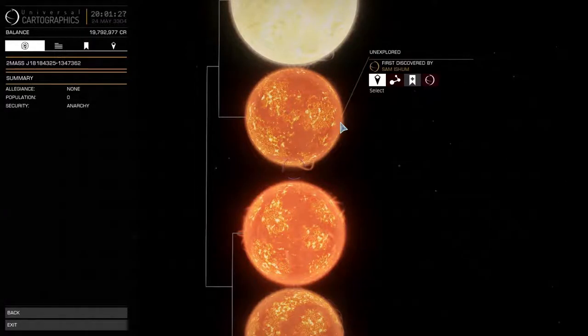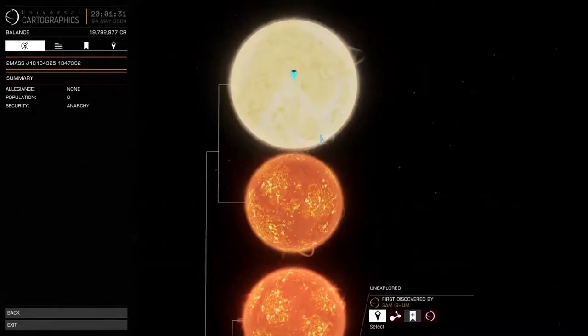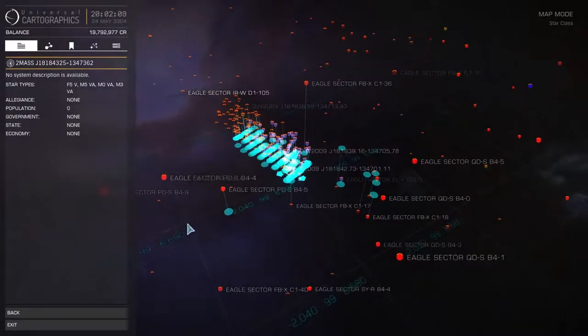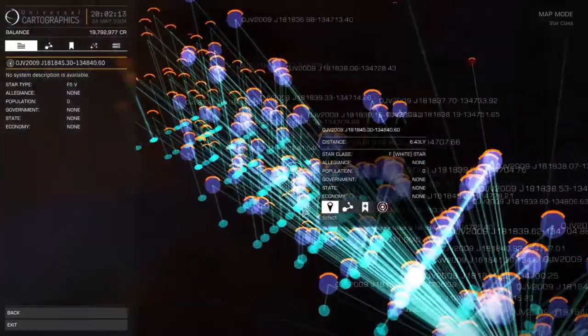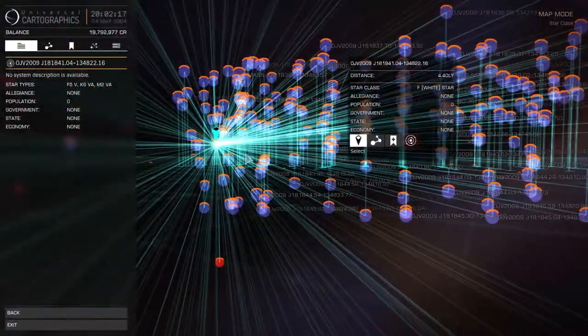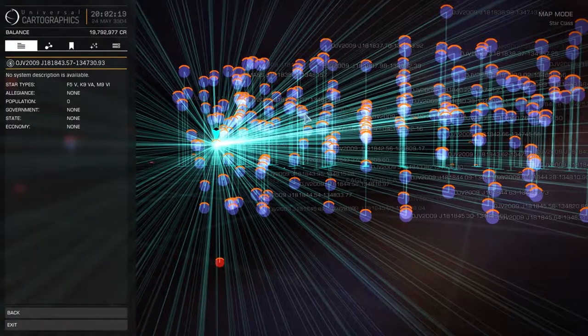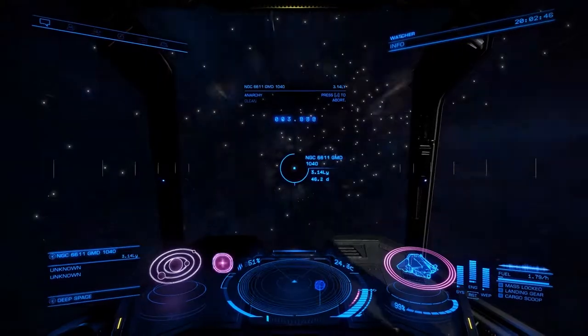We find that this star isn't alone. That's actually the fact for most of the stars that I jump to in here — they have three, sometimes four, sister stars. We jump to the stars. Three, two, one.